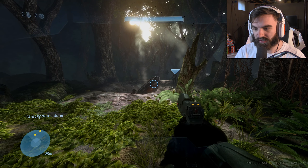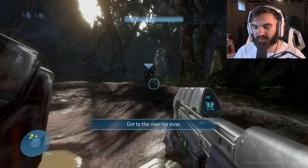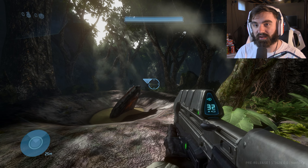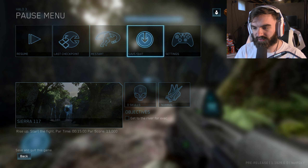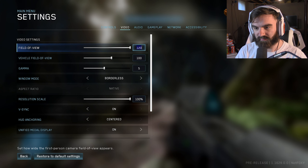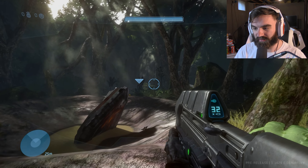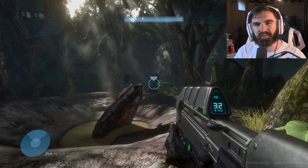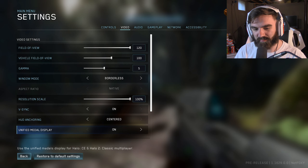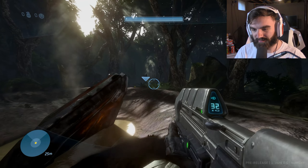We're playing on 120 FOV right now and this looks insane. I'm going to show you guys the difference between 120 FOV and like 70 or whatever. So this is 120, and then if we go to settings and field of view, I'll go to like 85 or something. That's what it looks like — that's the typical FOV for console. But no, we're going big boy right here. You can see it zoom out, which is insane.